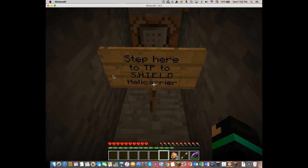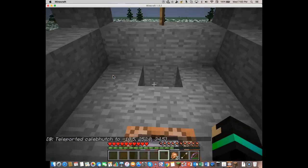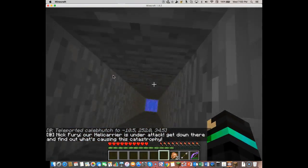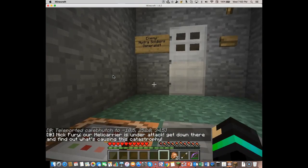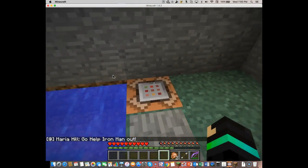Step here to TP the shield. Are you kidding? Yay! Shield helicopter — well, it's not, it doesn't look like one. I think I was supposed to do that. So, TP you back up.